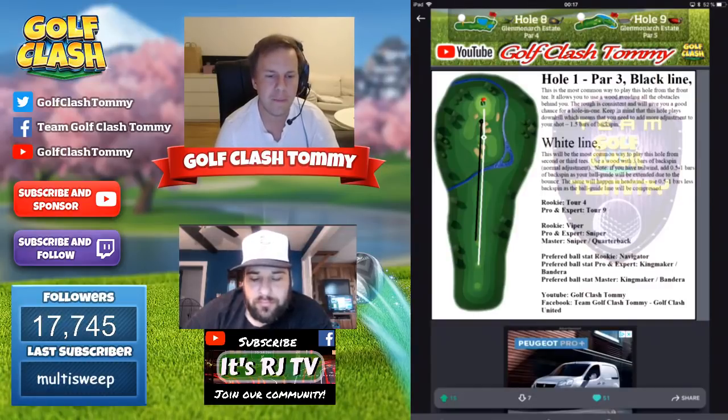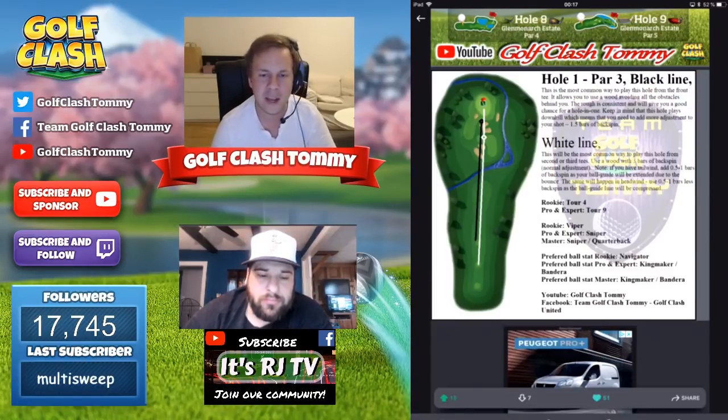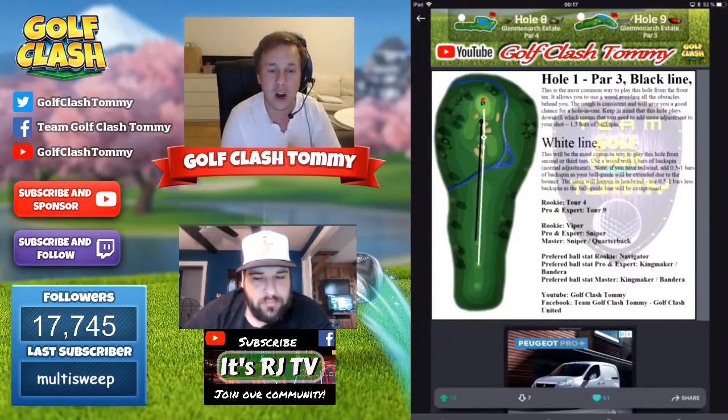That rough bump is definitely from the front tee. You may wonder if that will be the play for pro and expert and master — and it will not be. The reason is it's much easier to play in between the bunkers in the middle to bounce it over to the pin. For wind adjustment on this hole, you need to add 15% of your normal adjustment — so if you have five miles per hour, you're going to adjust for 5.6 to 5.7 miles per hour instead.